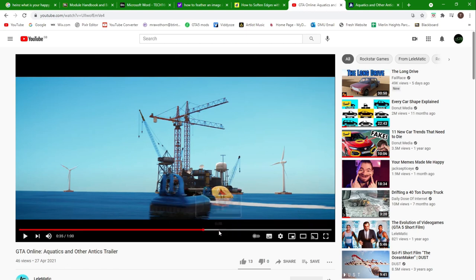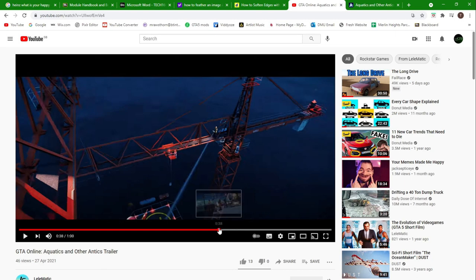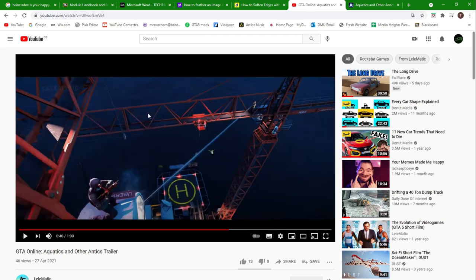Scrubbing through a bit more, we get another look at a part of the oil rig — not entirely sure what's happening in that scene — but we do get a look at one of the new weapons being added: the flamethrower. I know a lot of people have been wanting it; it was in GTA San Andreas so we decided to put it in this DLC. Then we get a look at the top of the oil rig, and there is actually a helipad on it so you can land your helicopter, fly back to the mainland, or go pick up supplies.